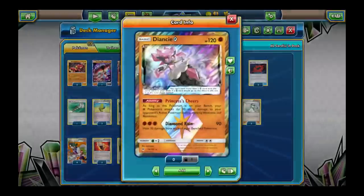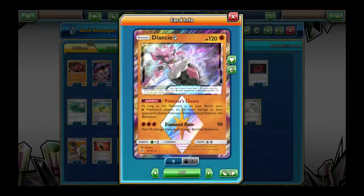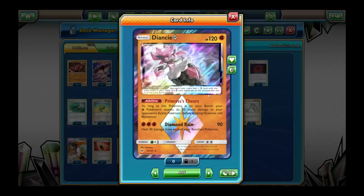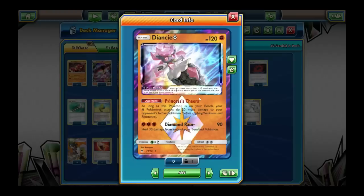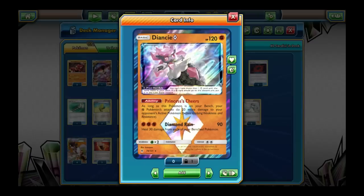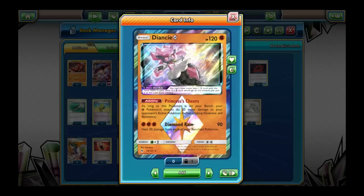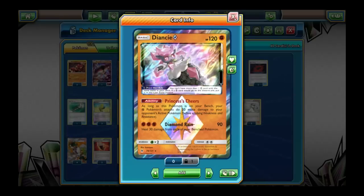Next up we have Diancie Prism Star, which also powers up your other Pokemon. You can only play 1 of each Prism Star card, but this one is very much worth playing. Princess's Tears is basically the same as Strong Energy — your fighting Pokemon do 20 more extra damage. Diancie is something you can search out and put on your bench, and then you've got 20 extra damage for the rest of the game until your opponent knocks it out. If they knock out Diancie, sure it's gone forever, but they spent a turn KOing a Pokemon that had no energy on it. So it's generally a good trade.